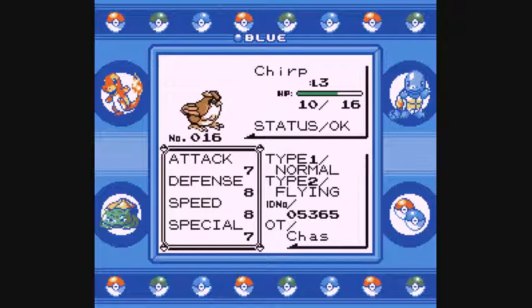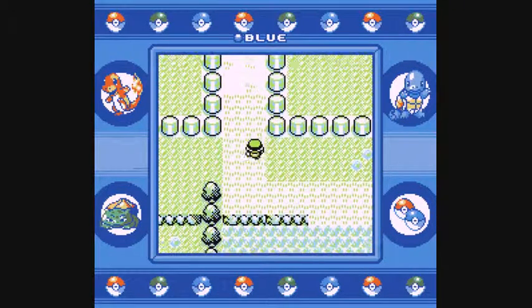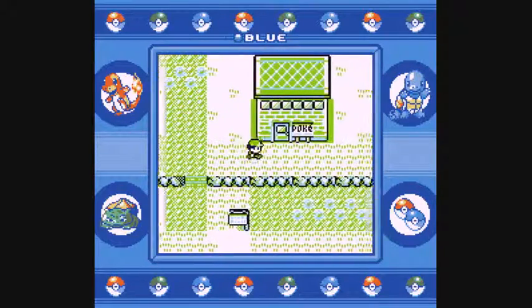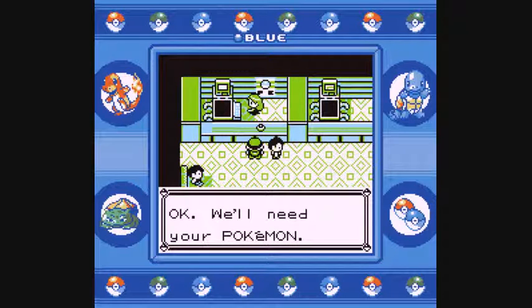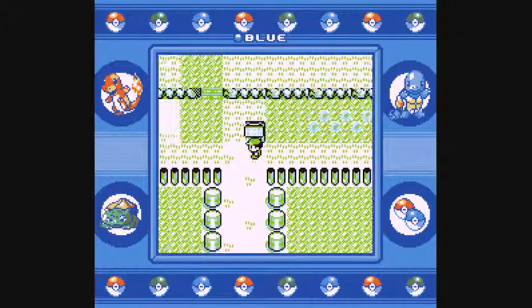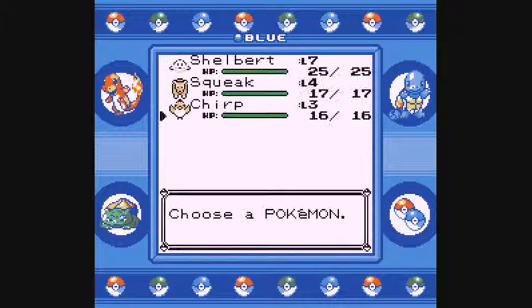Chirp is level 3, pretty average stats, and just knows Gust for the time being. They do learn Sand Attack pretty quickly — I think one more level up and Chirp will have Sand Attack. To clarify the type mechanic: the physical or special aspect of a move isn't a per-move property — all water moves are special, all electric moves are special, all normal moves are physical. So Gust is technically a physical-type move in this generation.